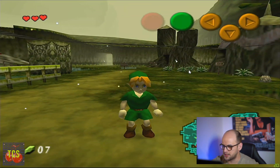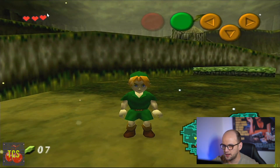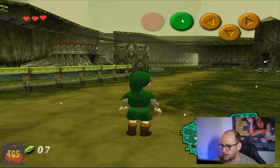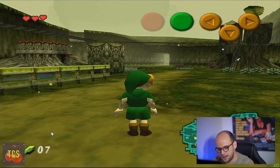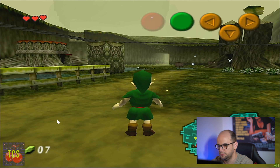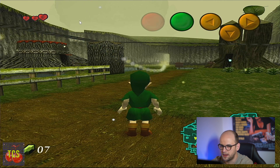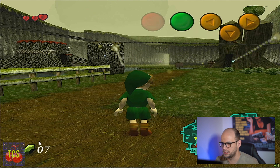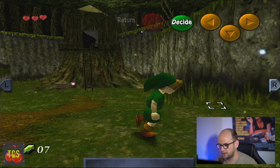Here it is without the texture packs — take a look at Link and the HUD buttons. We've got the hearts looking a bit pixelated, the green button, the yellow C buttons, and the rupees in the middle. If we turn the texture packs back on, the buttons are much clearer, the icons have been painted properly, the hearts are now in high definition, and so are the rupees.